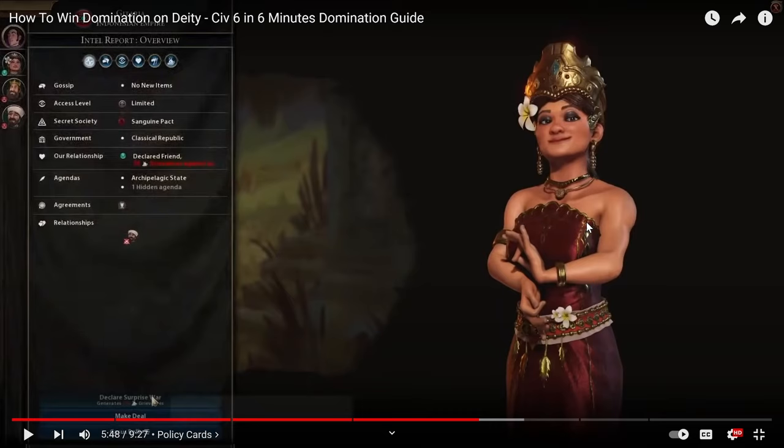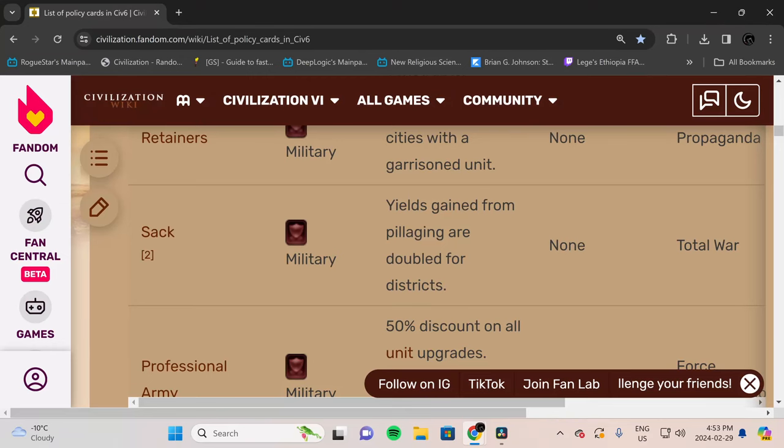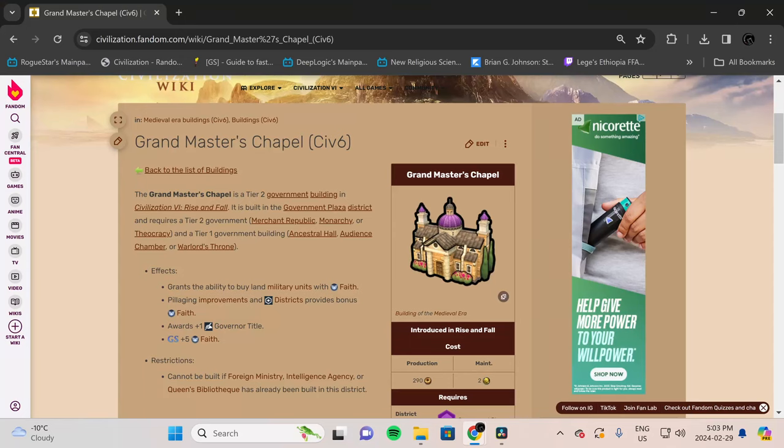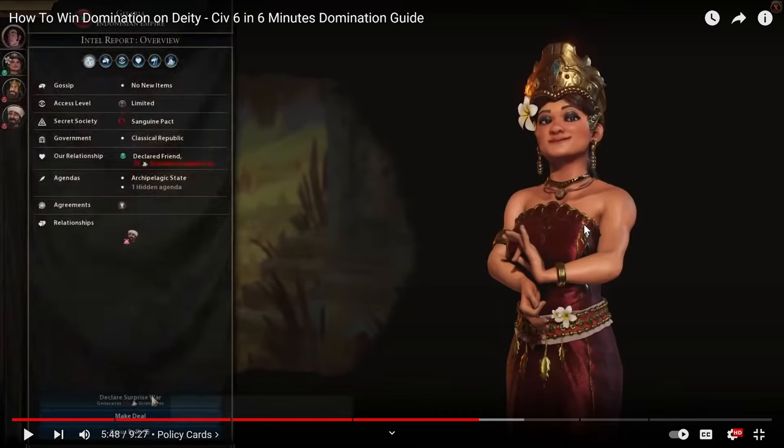I can't remember the specific pillaging policy cards off the top of my head because I haven't played this game in a long time, but I'm going to go look for them and edit them in — so you can see the two policy cards I'm talking about right now. You should definitely be using those policy cards and taking advantage of how quickly they can help you get not only money and gold to upgrade your troops, but also to give you the extra science and culture to help get you down the tech tree and civic tree that much faster. Not to mention even pillaging faith can really be useful if you end up getting the upgrade in your government plaza that allows you to buy units with faith.